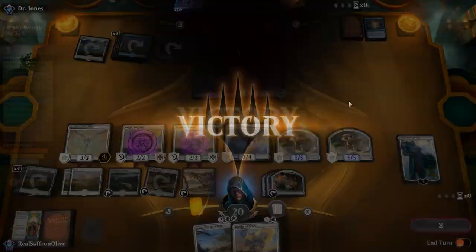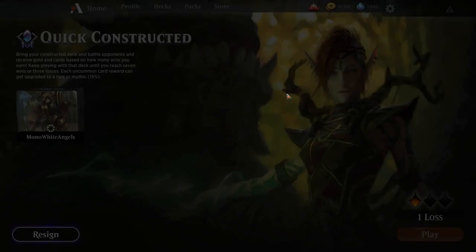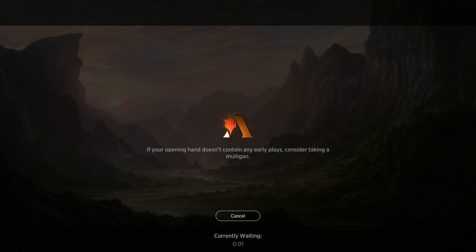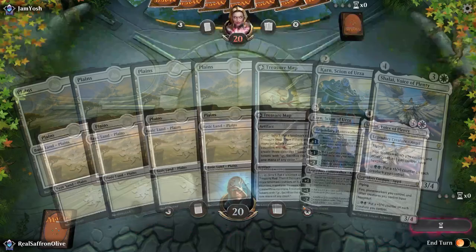One more win needed to lock in seven wins and max prizes with Mono White Angels. We'll try this hand — a little worried about getting run over against aggro, but we'll see.